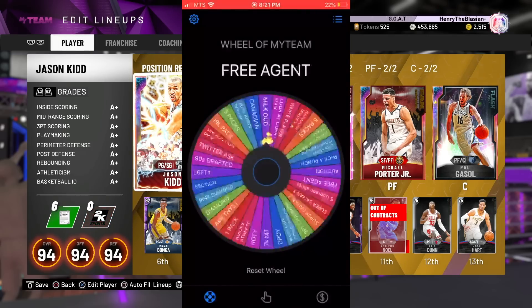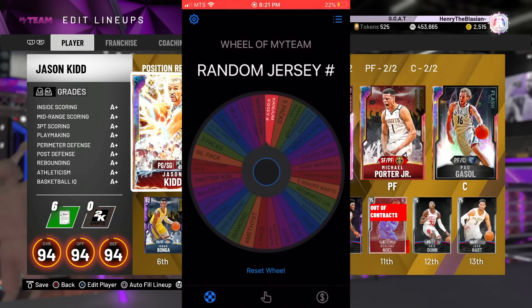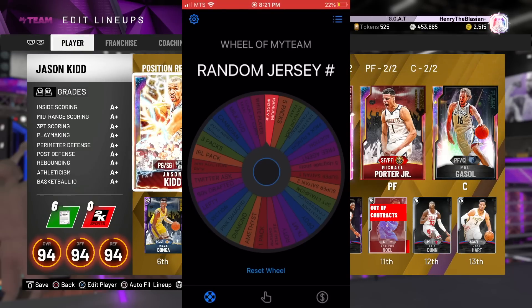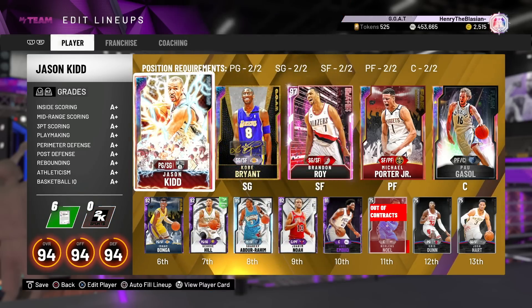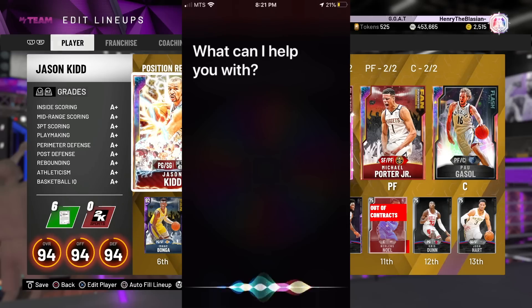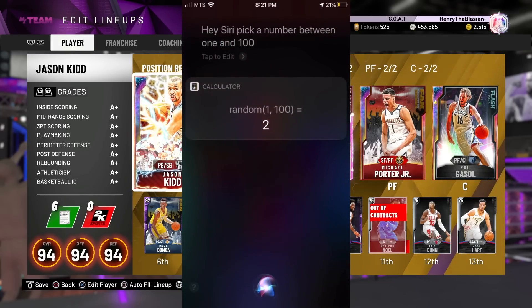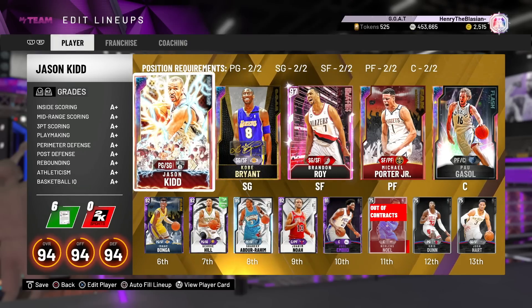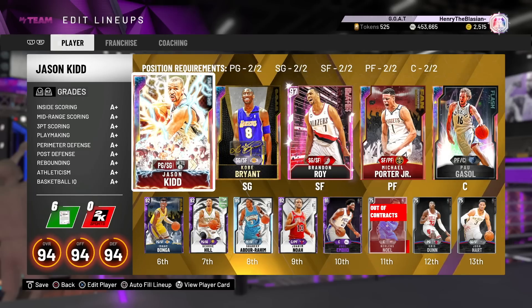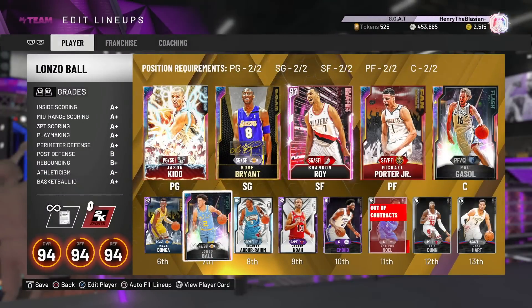If we win the game, we get to keep the player. The wheel lands on a random jersey number, so I have to ask Siri for a number between 1 and 100. Whatever number she picks is the jersey number I have to go with. Hey Siri, pick a number between 1 and 100. It's 2. She went with number 2. After doing a lot of careful research, I think I know exactly who I want on my team — it's going to be Galaxy Opal Lonzo Ball.